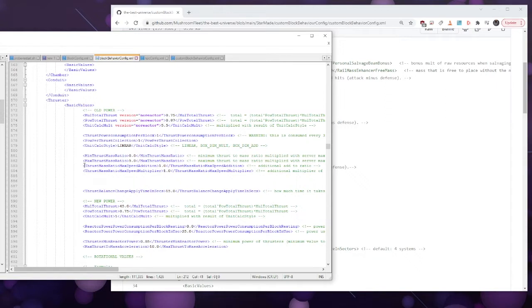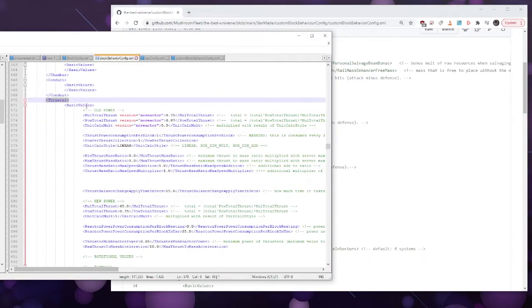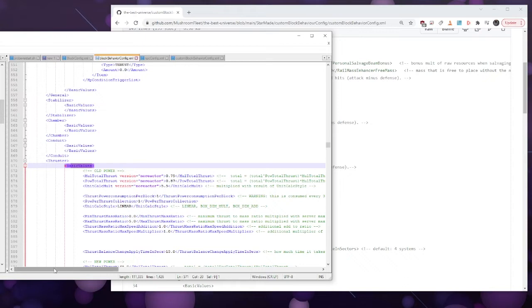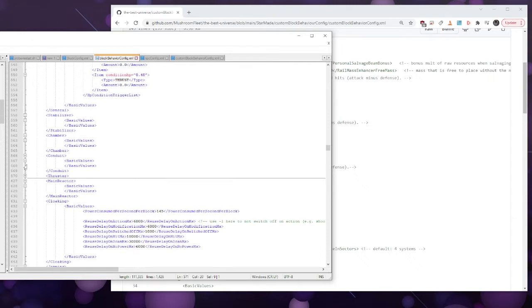If I scroll down to something like thruster, I could change the max thrust-to-mass ratio. You wouldn't normally want to mess with this, but you could change it to 10 and have the minimum at one so you could never have zero thrust. You never want a zero thrust ratio — you want it to be between one and six. You can do that just by copying those two lines and putting them into the thruster basic values section.